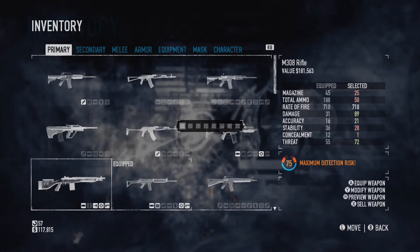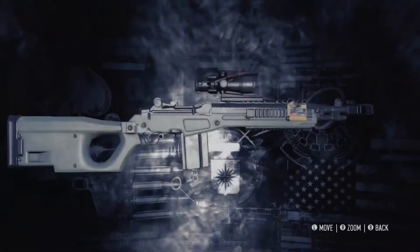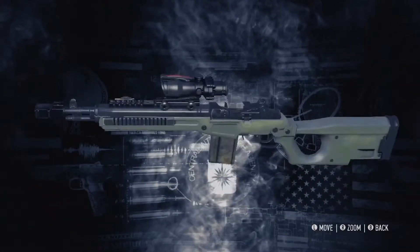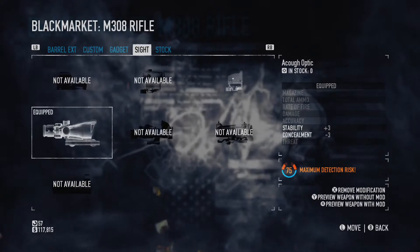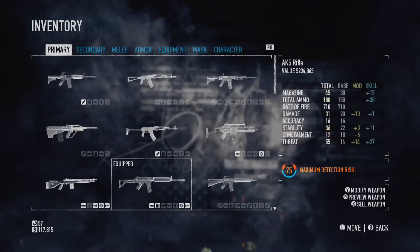And the M308 — what I gave to this was the laser sight for the side of it, I put a stock onto it, and gave it the other ACOG. I'm pretty sure they're ACOGs — well they're actually listed as ACOG on here. And the military red dot is on the AK5.